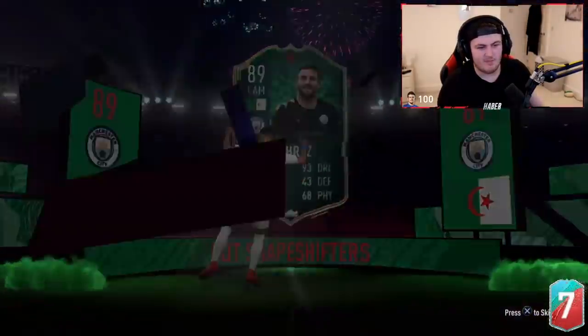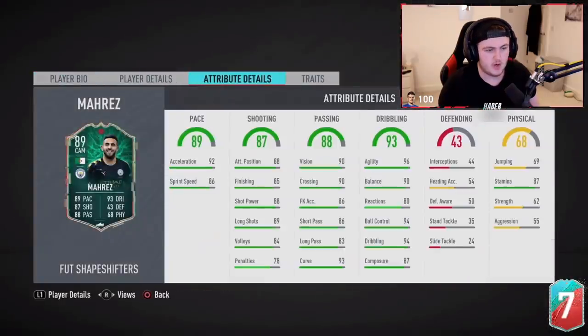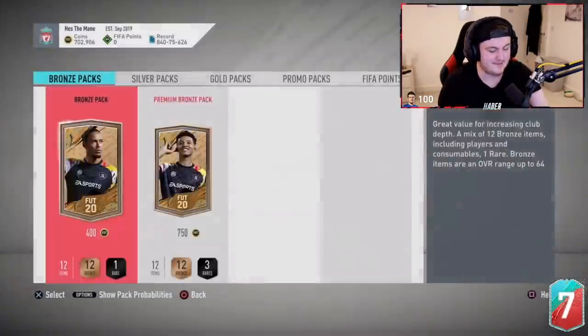That card looks incredible — I'd be really happy with this card if I got him. This is a sick card. Five-star skills, four-star weak foot, great pace, great shooting, great dribbling, great passing, good stamina. That's a sick card, man. I'd be over the moon with that. That's a massive dub.